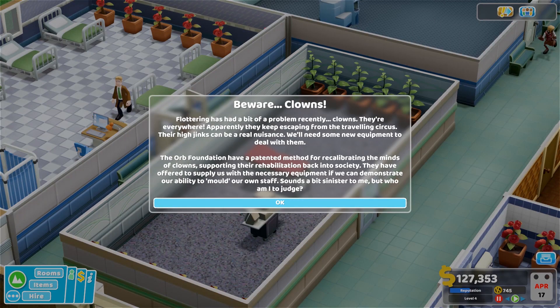That flooring is awful. Fluttering has had a bit of a problem with clowns - they're everywhere, they keep escaping from the traveling circus. Their hijinks can be a nuisance. The ORB Foundation has a patented method for recalibrating the mind of clowns, supporting their rehab back into society.